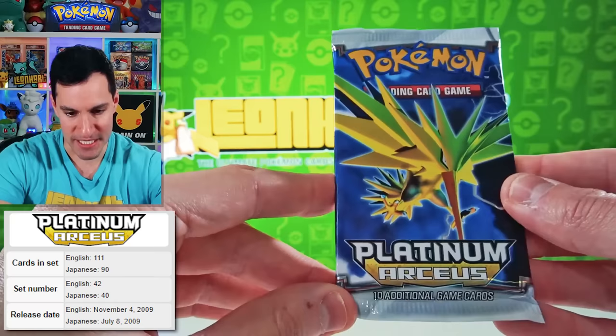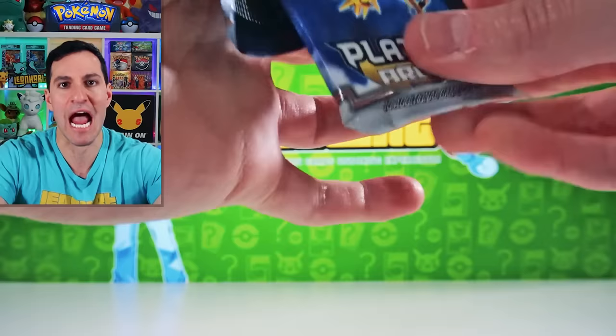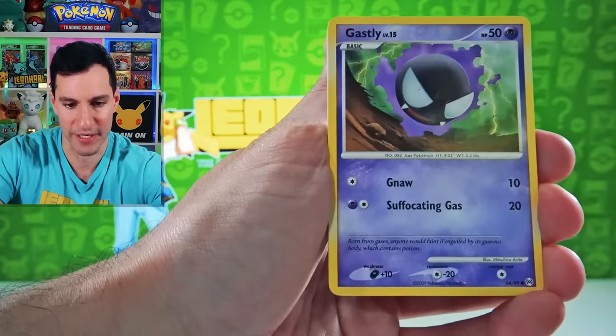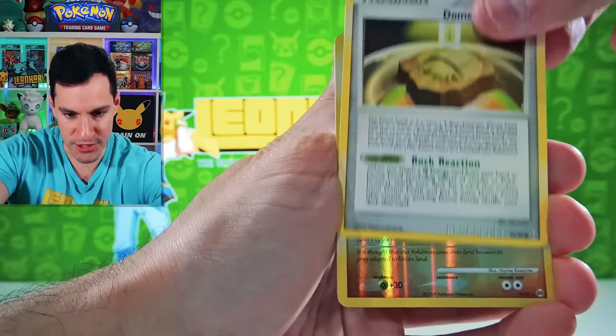Now we're up to Platinum Series, starting off with Platinum Arceus. Obviously Arceus is how you pronounce it, everybody — you've heard it here. I'm just basing it off what they said in the movies. Let's see if we can pull a Secret Rare Arceus — I bet we do. Ghastly, Burmy, Beedrill, Dome Fossil, Kabutops Reverse Rare. Beautiful.